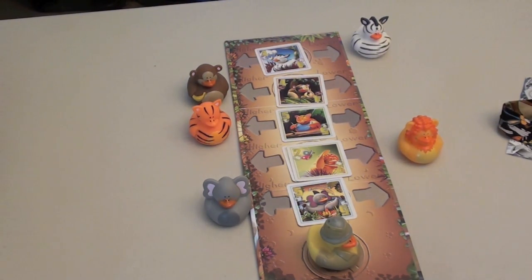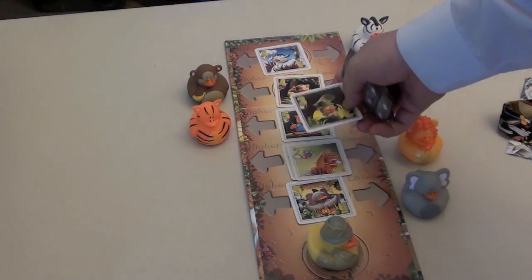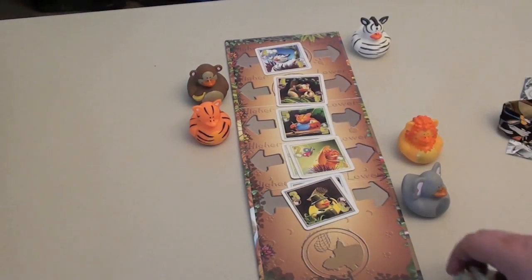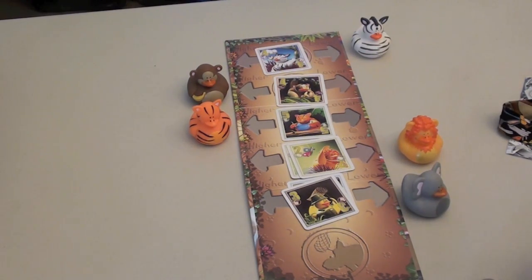If you play a card that is the exact same number as one that's already out there — say a five elephant on top of another five elephant — that's legal, and you can switch it from higher to lower if you choose. You can also play Dr. Livingston cards, which can go anywhere; however, when you play one, you take Dr. Livingston in front of you, and if you have him at the end of the game, you get four points — and you don't want points. At the end of the game, you turn over all your face-down cards. If you have the most of an animal, you discard all those animals; otherwise, the animals you have are worth points. The player with the least points is the winner.